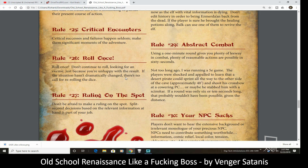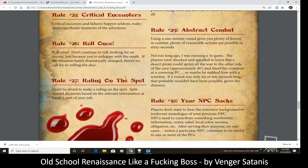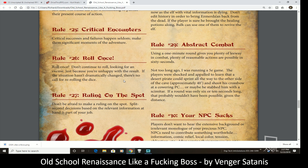Critical encounters: critical successes and failures happen seldom — make them significant moments of adventure. Roll once. I also like doing secret rolls — rolling something that doesn't actually mean anything. That's another way to keep players a little uneasy. Every once in a while, as a DM behind your screen, you just start rolling, and players ask 'Hey, what was that for?' You tell them you'll let them know when they have to worry about it — just keep playing.